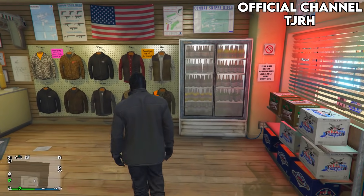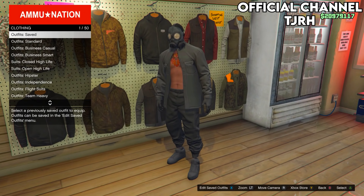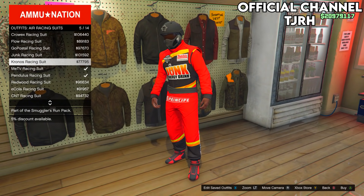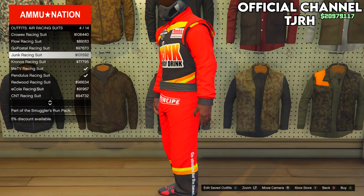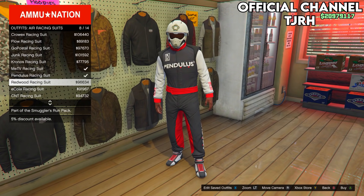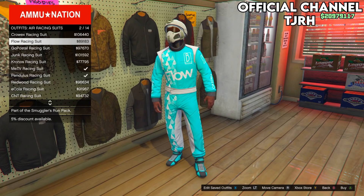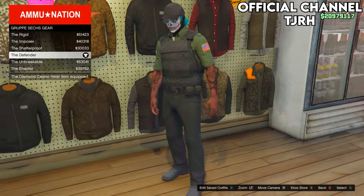Once you're loading, go back into an Ammu-Nation store and go to the outfit section. Equip any outfit with a belt you want to merge onto this outfit — you can use any of the air racing suits and it will merge the belts onto your outfit. I'd recommend going with a black one, but you can also use a paramedic belt, gun belt, or one of the diamond casino heist belts — it's all up to you.